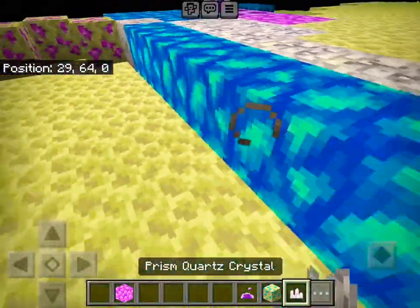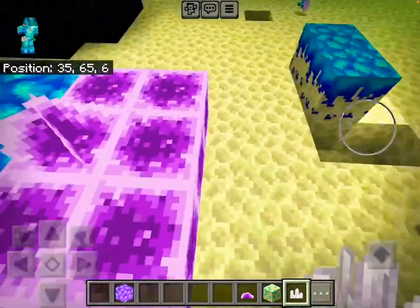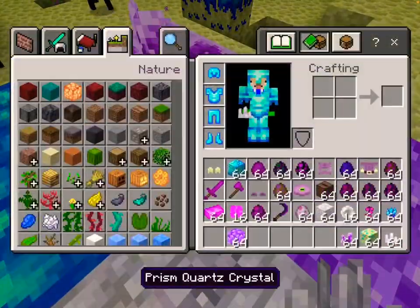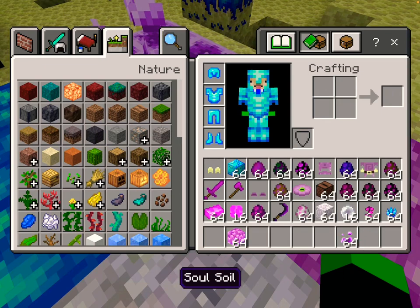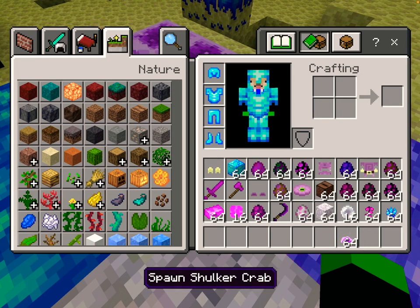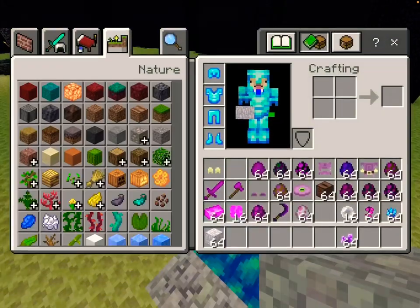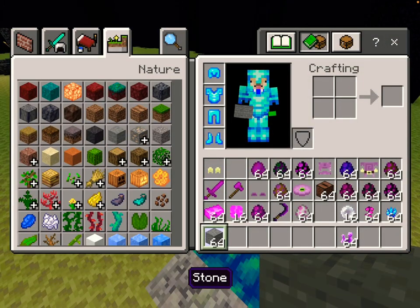We have the corrupted plants — I think it goes on here. It's corrupted and it gives me a wither effect, so that's cool. We're getting rid of some things. The coach block we are going to use.